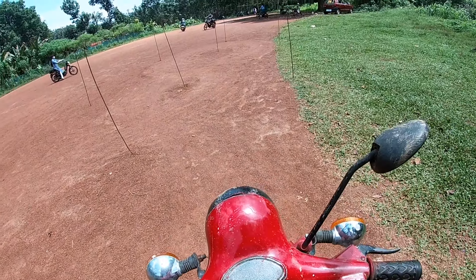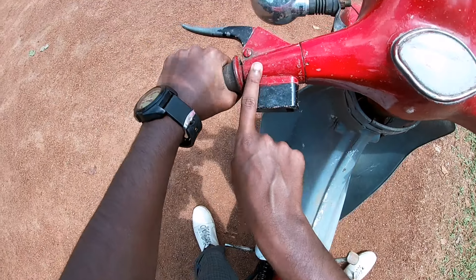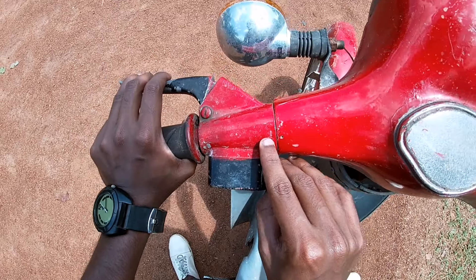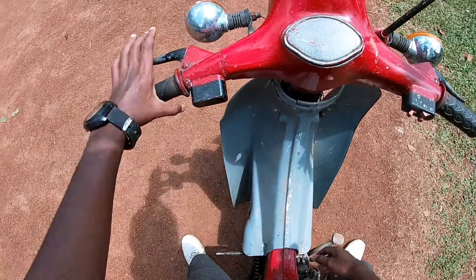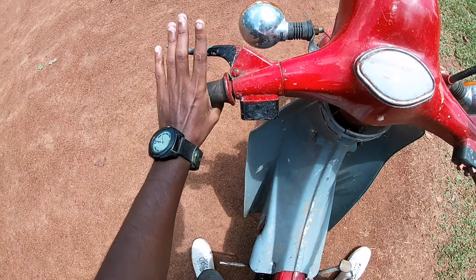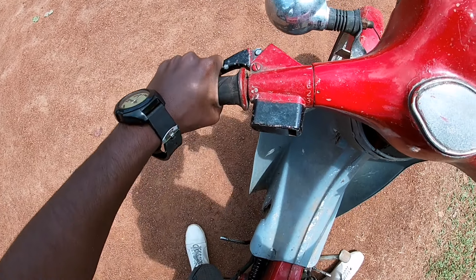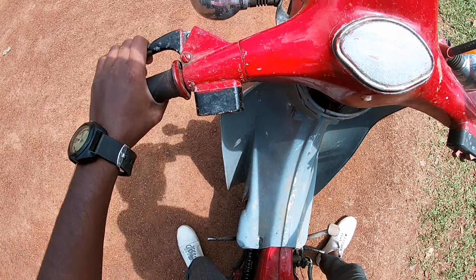Now we are going to get the gear shifting — this is the gear shifting part. This is the clutch. Now we are going to start with the neutral, then we are going to push the clutch. The clutch retrieval is and is failure. Let's check the clutch.